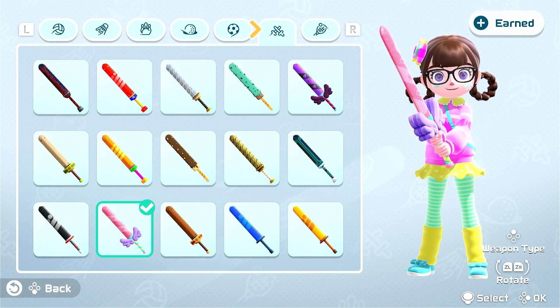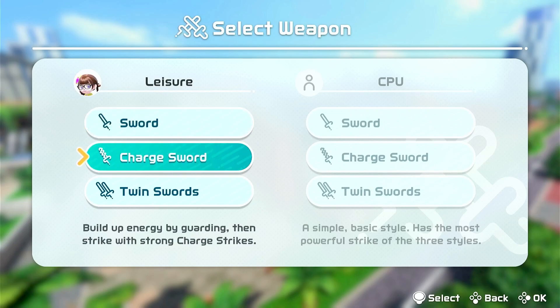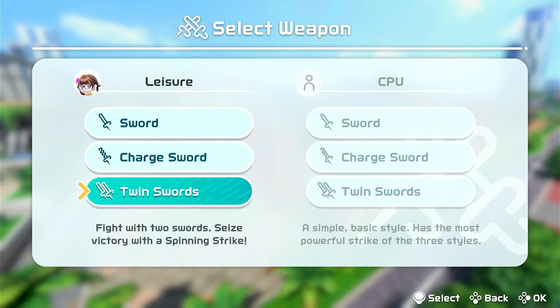Hello everyone, welcome to tips for Splatana. There are three types of swords, roughly speaking. The regular sword is great for aggressive players, and the other two are great for defensive players. I'm going to introduce them one by one.